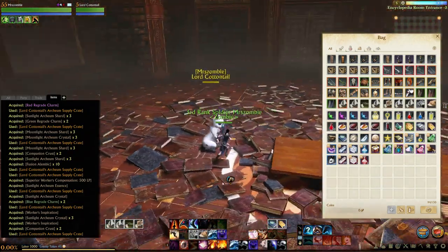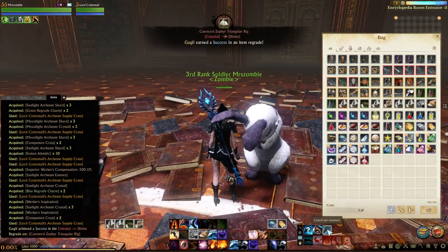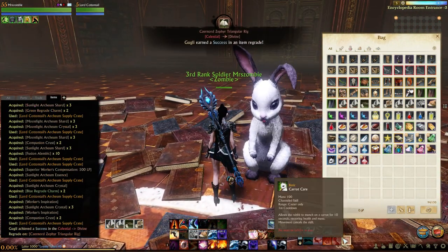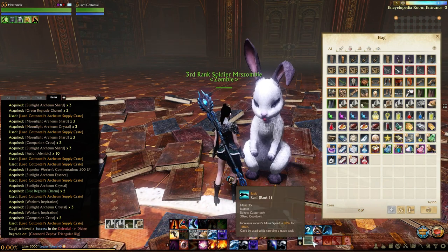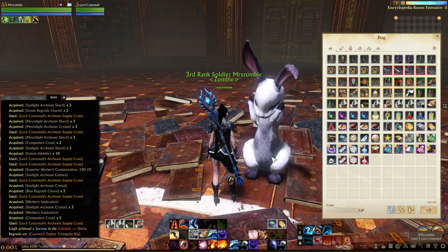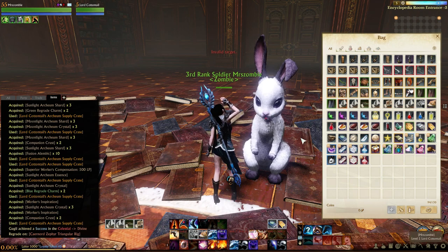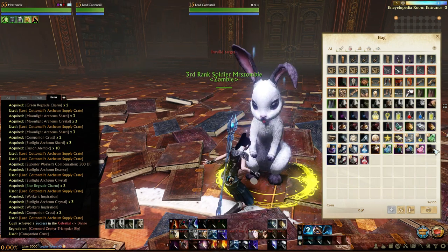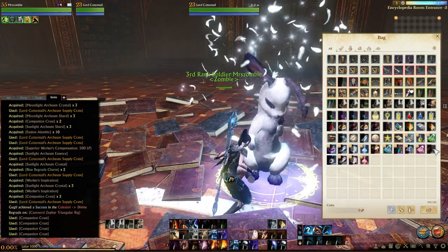And here's the Rabbit. Let's see what skills it has. You've got Run, which is your race of Run. A Jump, which looks like it's probably about here. Let's get you some levels, Lord Cottontail.